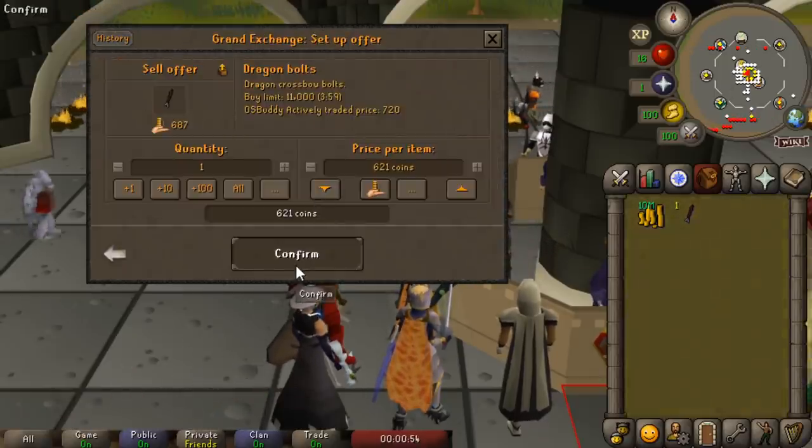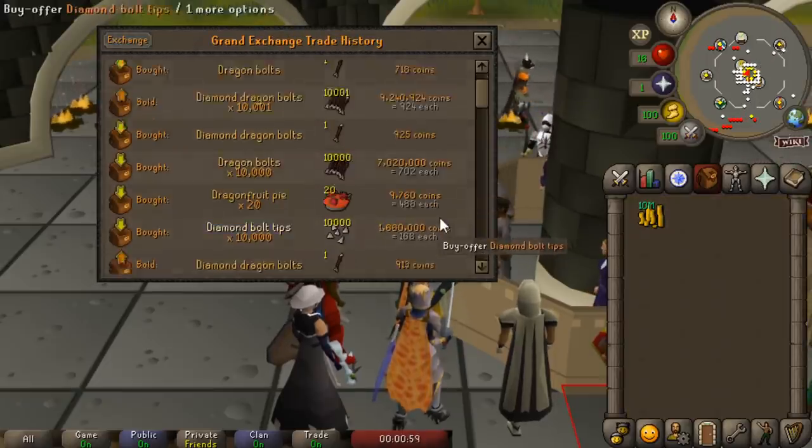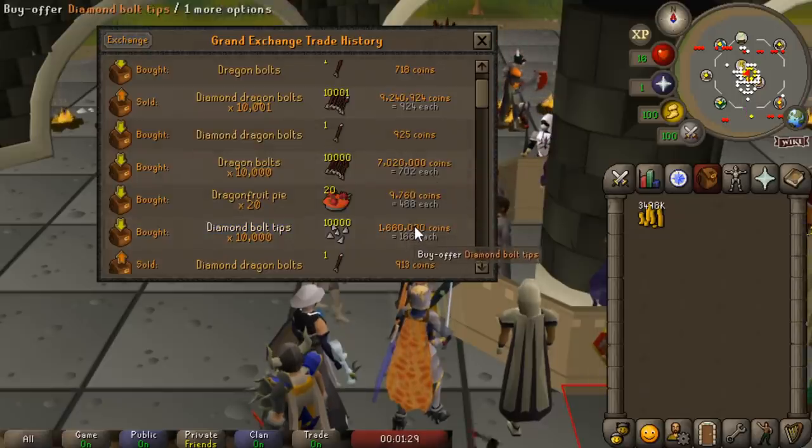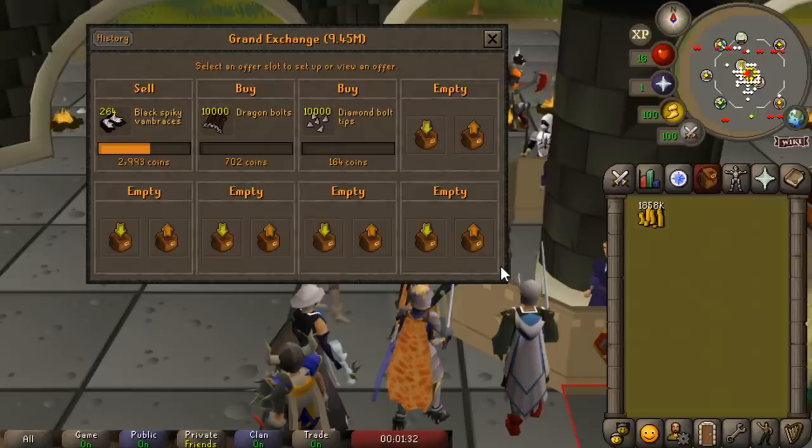It is pretty challenging to do this constantly, but doing it as a daily moneymaker I think is going to be great for my account. So whenever I get a chance, I'll buy 10,000 Diamond Bolt tips and Dragon Bolts, combine them together, and get a ton of money.